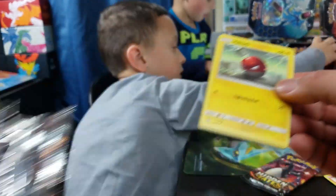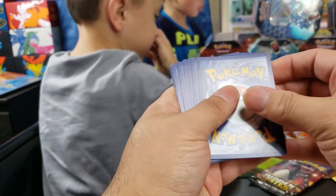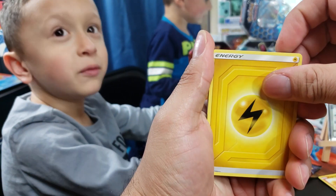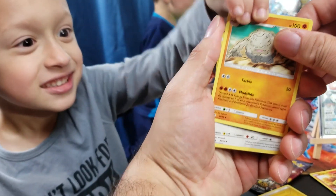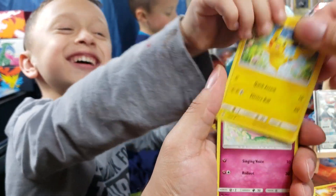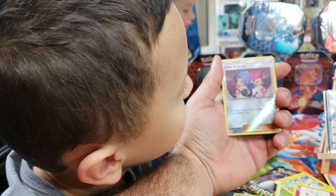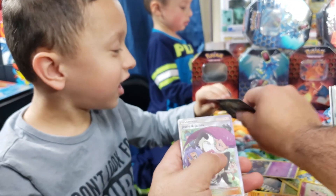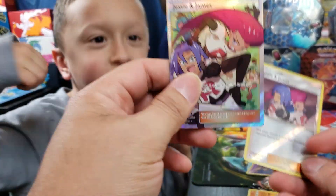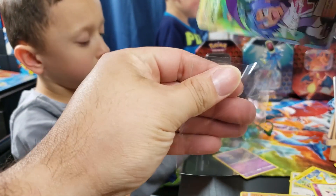You guys think we can pull it? Oh my god guys, there's something crazy in here — I just saw a glimpse of it. One, two, three, four. All right — energy, Far-Fetched, Pewter City Gym, a Voltorb, a Pikachu, a Jigglypuff. We got a Koffing and we have Jesse and James — a Jesse and James full art! So we got another full art trainer. Unfortunately we already pulled this one — high five! That tin has been amazing so far.